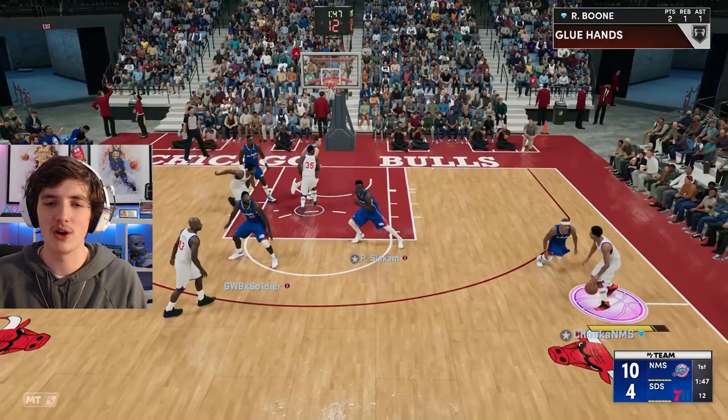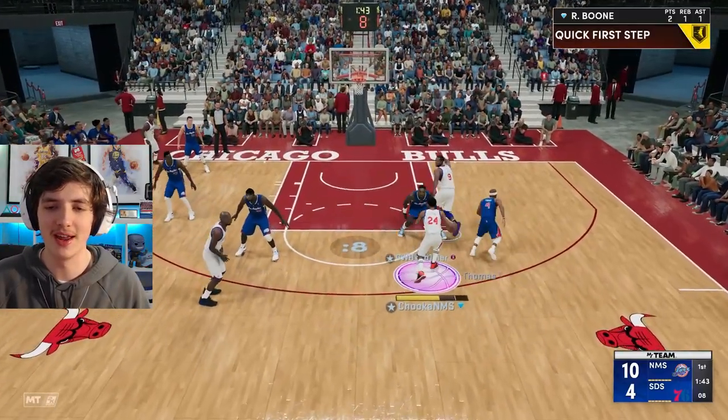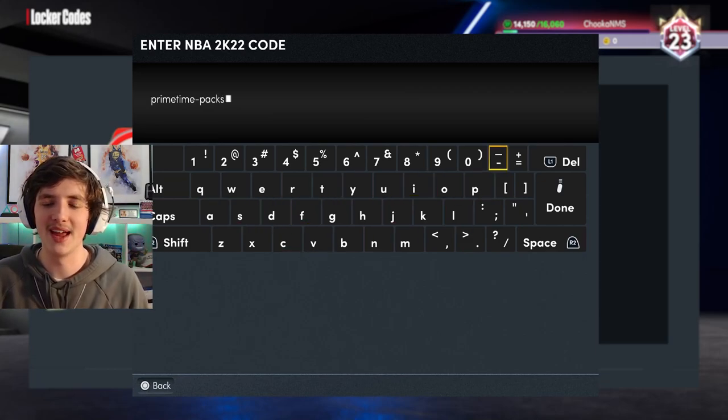From a standard league pack, we get Kyle Kuzma. A bit more in-game footage — I was very happy with this pass, a little behind-the-back there. This guy was running Isaiah Thomas, the poor bloke, and we managed to win that game. Obviously people will improve their lineups as they go along.